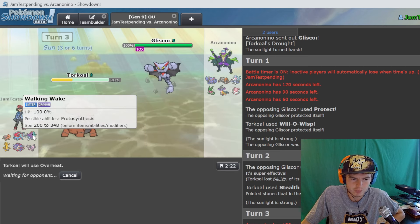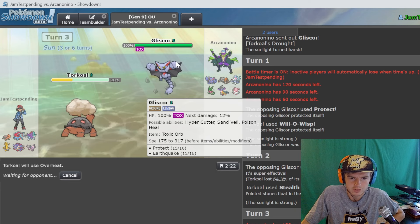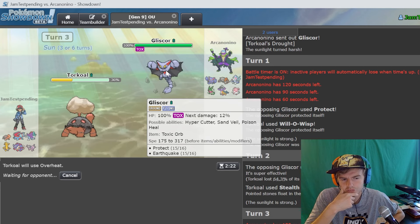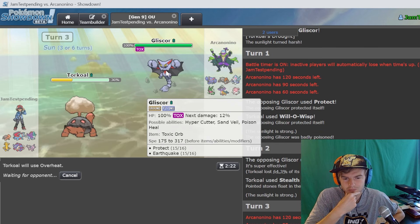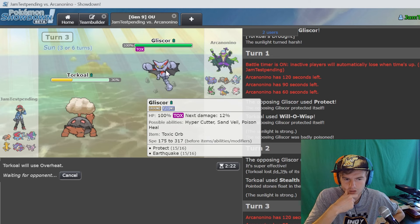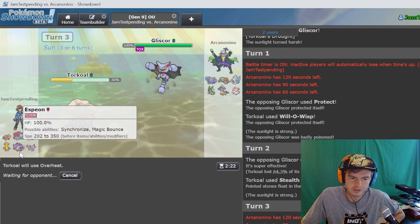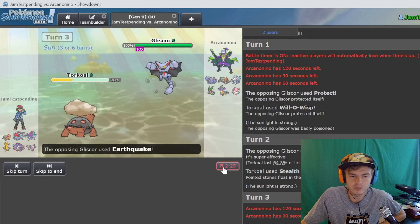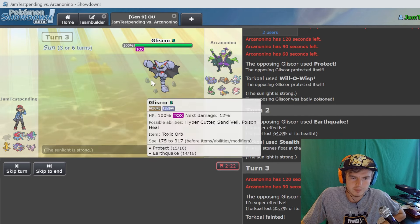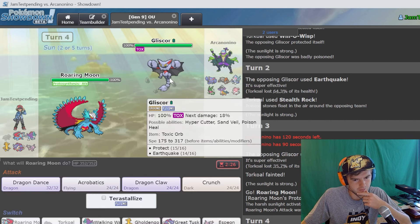We'll still get a free swap in. Thinking about what we want to go into - Roaring Moon wouldn't be bad to set up here. Usually when they run earthquake they typically have toxic too, which I have to consider. I don't want Roaring Moon to be toxic'd. Espeon could set up but Blissey is the big issue - even a plus six calm minded stored power is just not gonna put in the work, and I guarantee he's got toxic. I didn't mean to click Roaring Moon, that was a mess up. I'm just gonna go dragon dance.